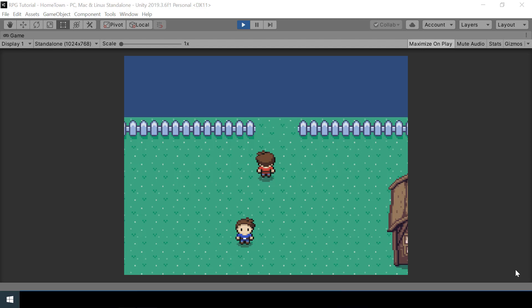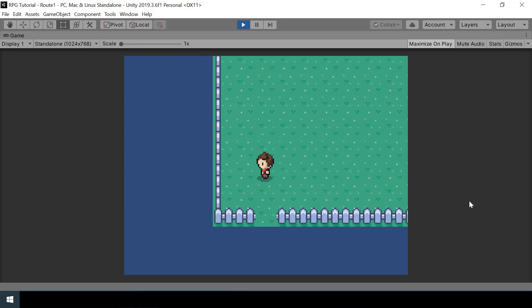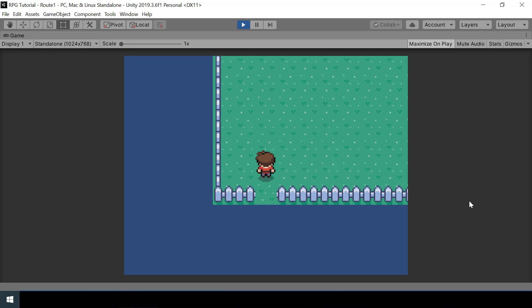Hey everyone, welcome to part 42 of my Pokemon game series in Unity. This is the third video on scene switching, and in this video we'll look at how to connect multiple portals — so if I go through this portal I'll come out of here, and if I go through this portal I'll come out of here. We'll look at how to connect portals when we have multiple portals in the scene, and we'll also fix some issues in scene switching and make it easy to test different scenes independently.